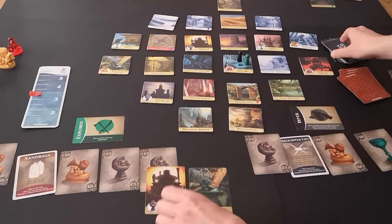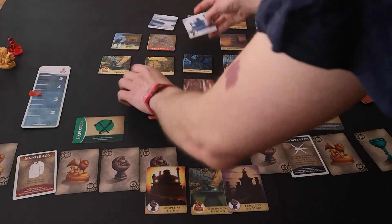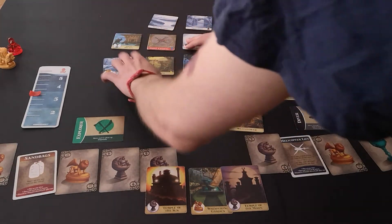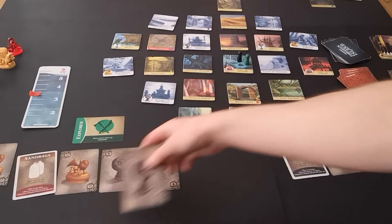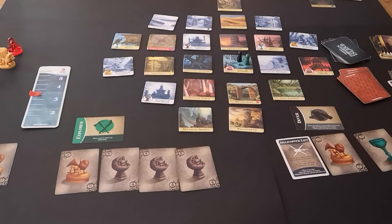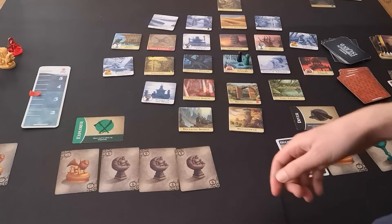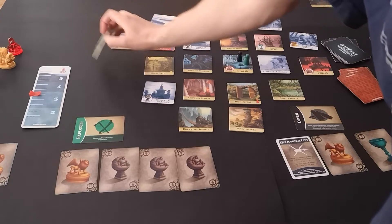Temple of the Sun, Whispering Garden, and Temple of the Moon — lovely. Glad I've got those Sandbags. I think I'm going to give that to them, which means I have to discard a card. Shore up — Whispering Garden or Temple of the Sun. I've got one more Whispering Garden.